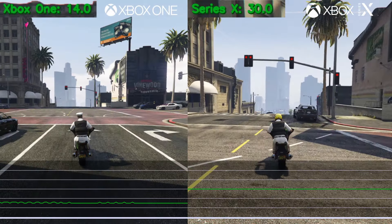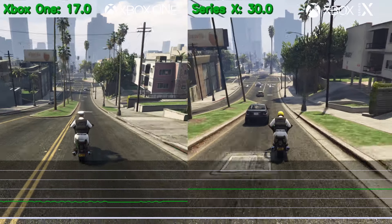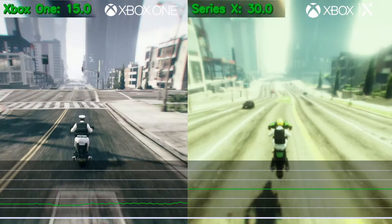And here is that exact same test performed on a bike with Curse Boost. The texture loss is very similar on the Xbox One — even the entire Maze Bank Arena sees pop-in issues at fast speeds. Again, which are not to be seen on the next-generation console.